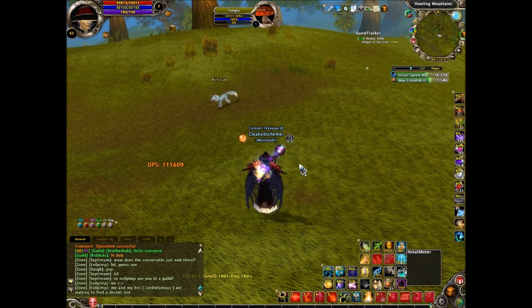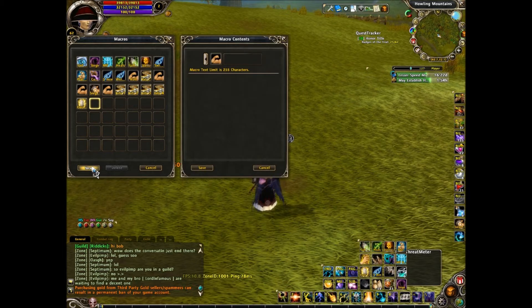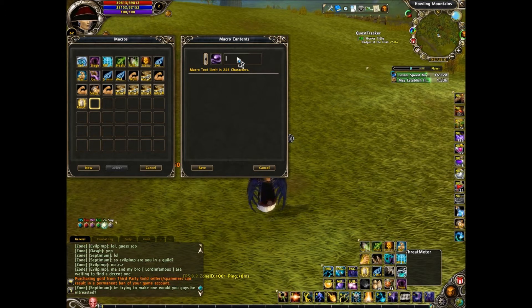Now let's go ahead and jump into how to make a macro. To create a macro you're going to want to press escape, then go to macros. It'll bring you to a menu like this. You click one of the blank squares and hit New. Right here you can select the symbol you want to use and name it whatever you like. Our macros are going to be broken down into two categories for this tutorial: single command macros and multi command macros.